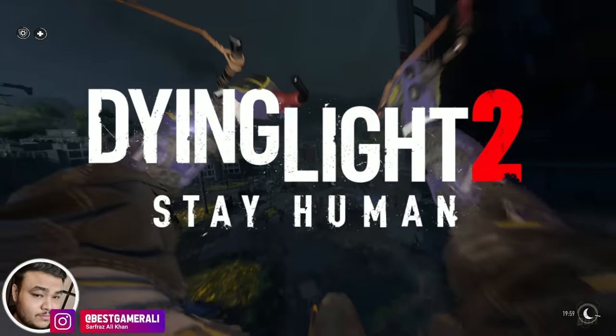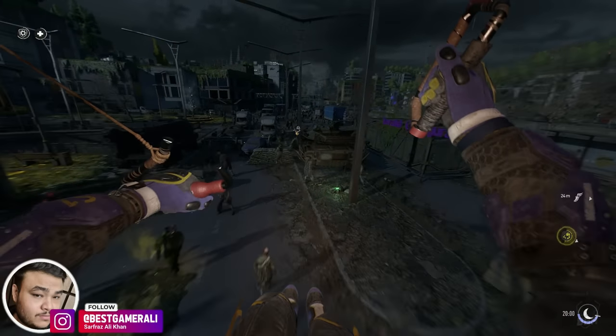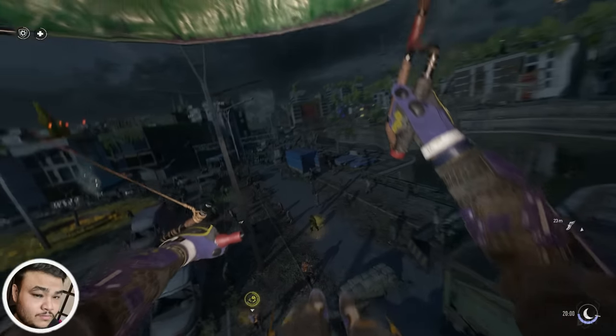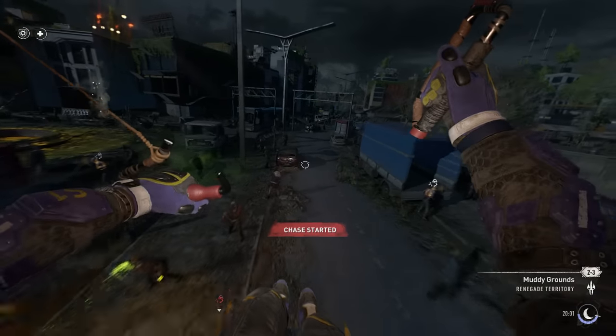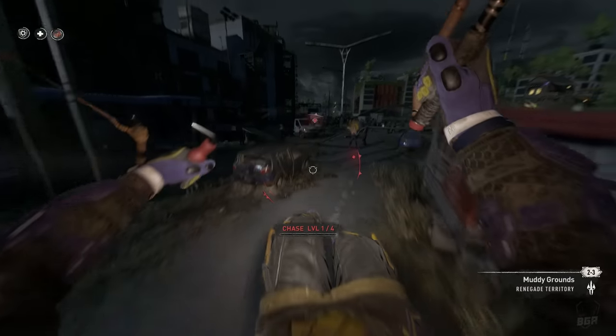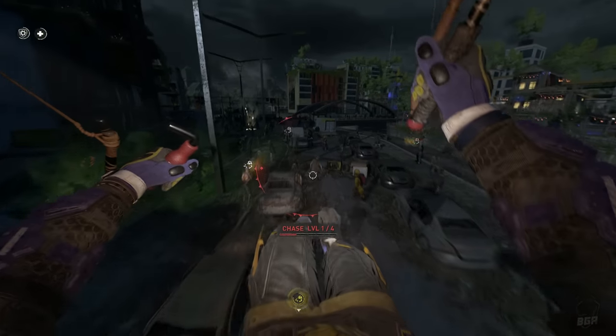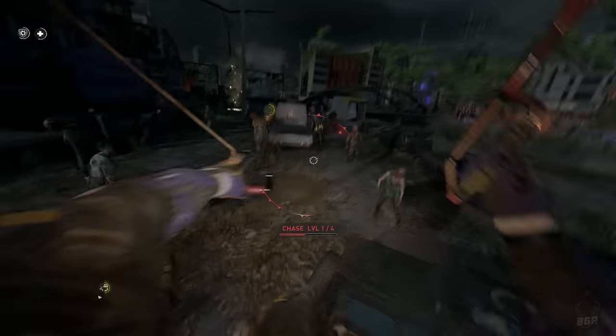Dying Light 2 is changing, and it's changing for good. Techland is actually bringing in many community requested content like we saw with the recent update. But the amount of stuff they have planned for the future update will actually blow your mind. So today we'll be checking out some of them, starting with the title. Yes, it's not clickbait — Techland is actually adding a new water zombie in Dying Light 2.